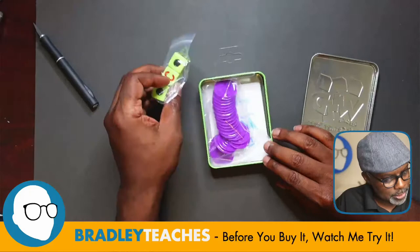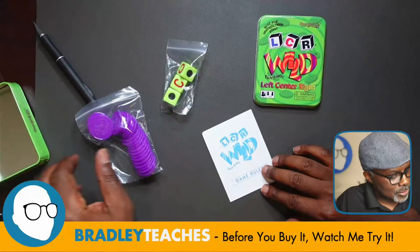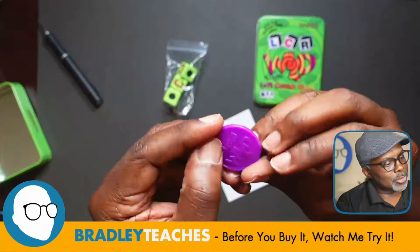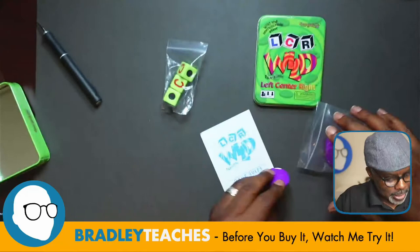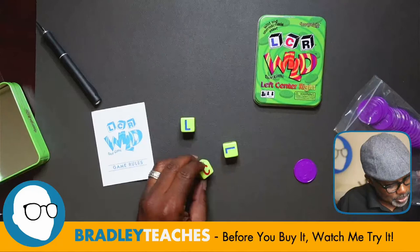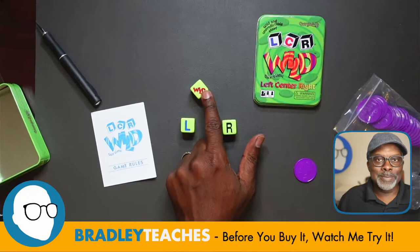We have here three dice in a lime green color, some purple tokens, and the game rules. The tokens have the LCR Wild logo on them with a little swirly on the back. The dice are robust-feeling and feature the L, C, R faces, a pip which means nothing, and a wild face.